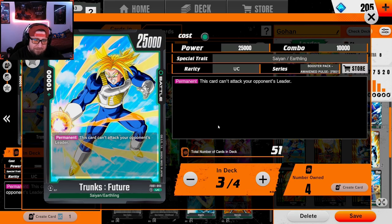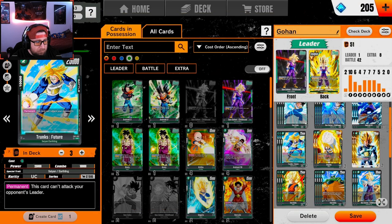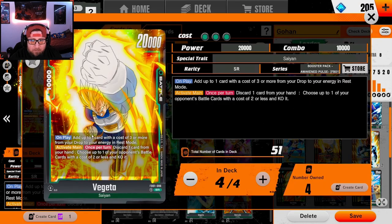Trunks is good for the yellow matchups against Frieza and Cooler, because when they lay out the Ginyu raccoon package and drop three 20ks, they really hate seeing Trunks when you're playing green. He just kind of stalls that out, and then having a 10k combo power is really really strong.